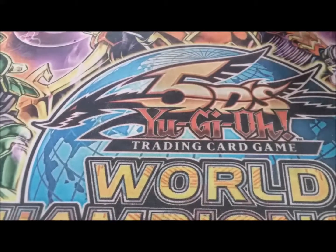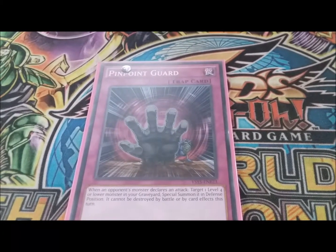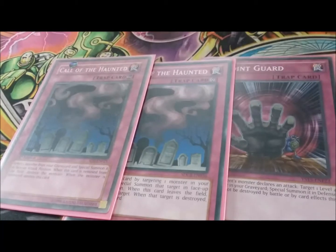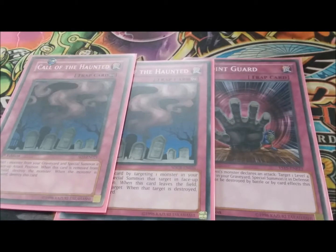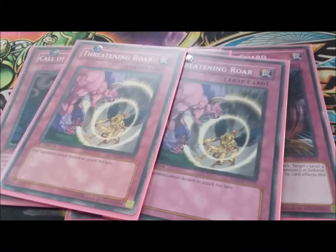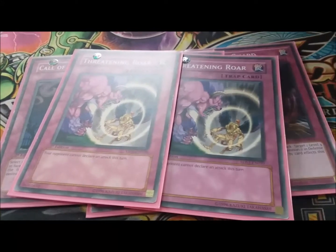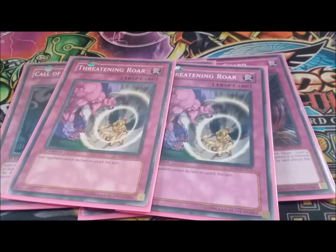For traps, you got one Pinpoint Guard and two Call of the Haunted. You could play three Call of the Haunted if you wanted — I kind of like having the one Pinpoint Guard, it'll give you that one defense monster, but that's personal preference. One Compulse and two T-Roar — T-Roar is definitely the MVP of the deck. There's a lot of times it has stopped my opponents from killing me, and then I OTK them next turn.